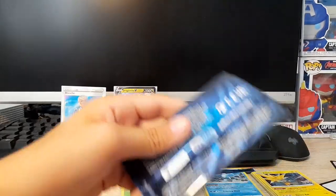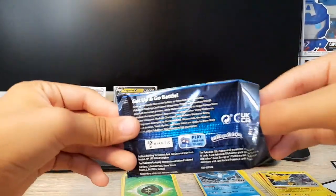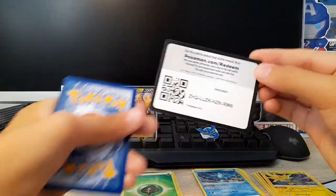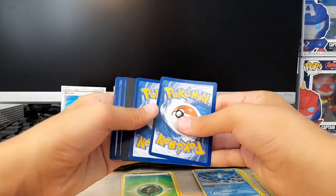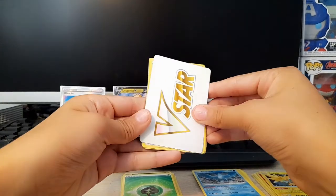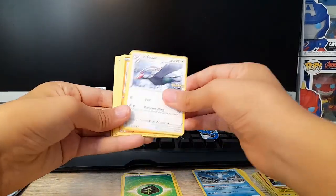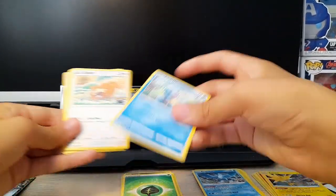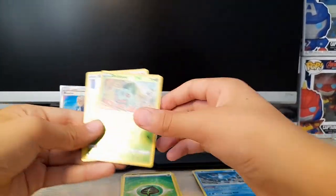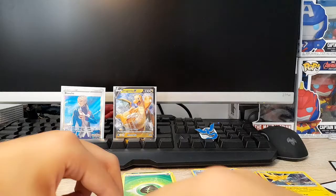Fifth pack — we've only got one more pack after this. I hope you're enjoying the video so far. All these things are stuck. Here's the code card. I'm not sure anyone even plays the TCG online game. We got the V-Star token for the competitive games — that doesn't necessarily mean you get a V-Star card. Blanche again, Sorok, Squirtle, Bidoof, Meltan, Charmander, Apon, Bulbasaur, and a Holo Snorlax.